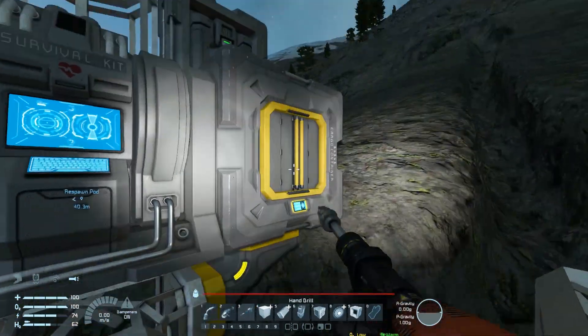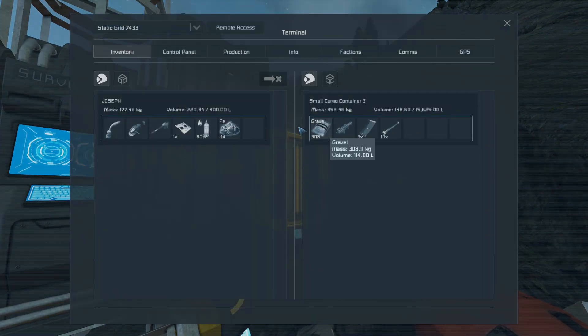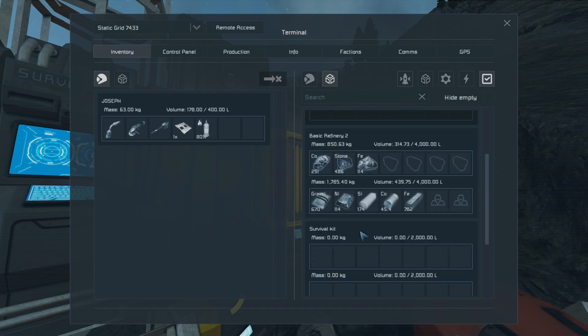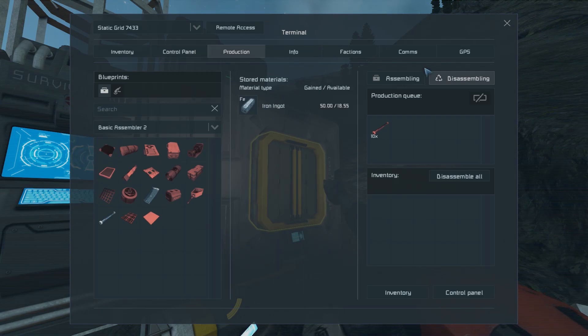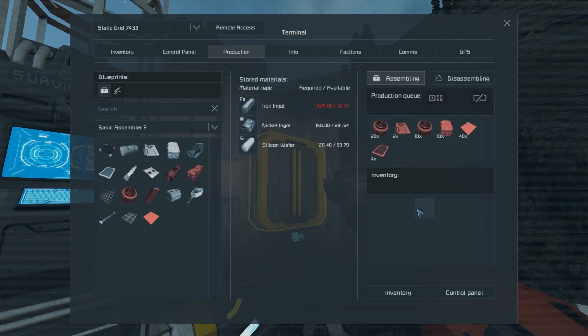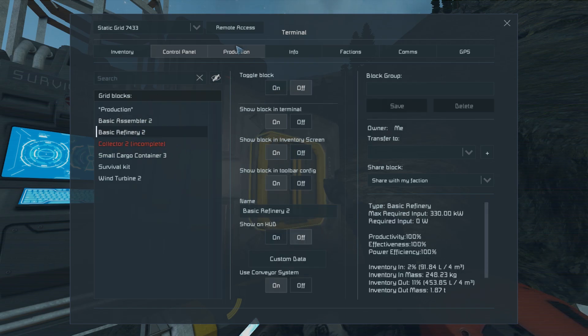Now that we're inside we can refine our stone and iron. We almost have a thousand iron! Let's see how much iron we get when the stone finishes refining. The stone depletes much quicker than the iron increases. Okay, now I can turn off the refinery since it's just doing cobalt.